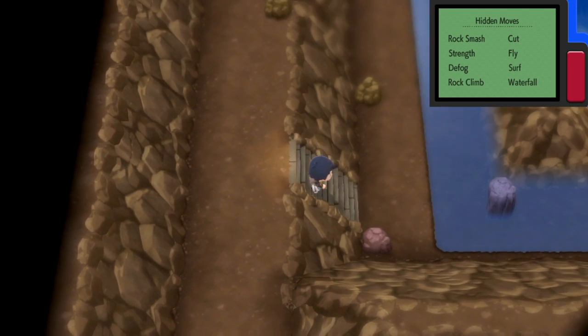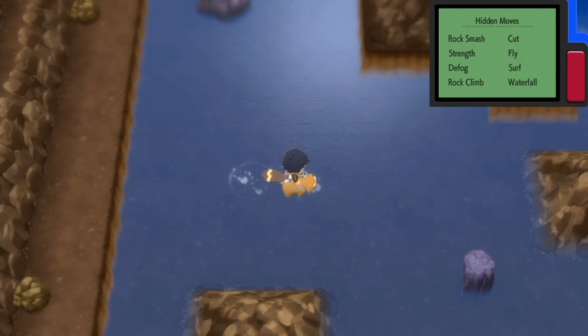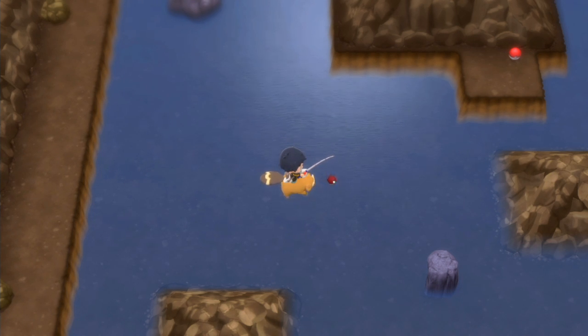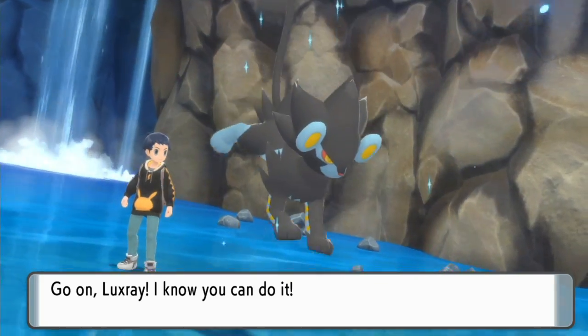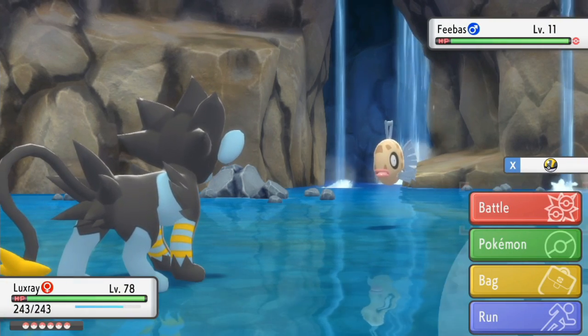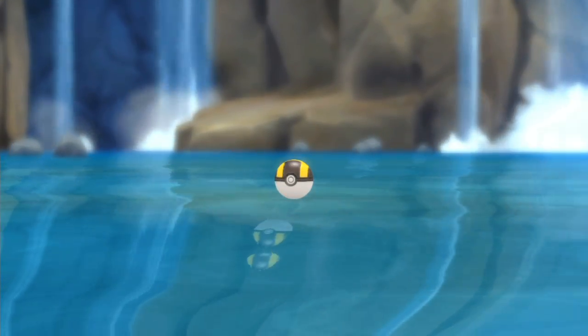Feebas is found on four random tiles when fishing with either the Good Rod or Super Rod in the bottom floor of Mount Coronet — that's right, four random tiles in this huge pool of water. These tiles change every day, and on top of that they can still spawn other Pokemon on the same tile, meaning even if you go through all the tiles there's still a chance you haven't encountered Feebas. The best way to find it is to go through every single tile at least three times during a single day, because tomorrow its spawn location will change.